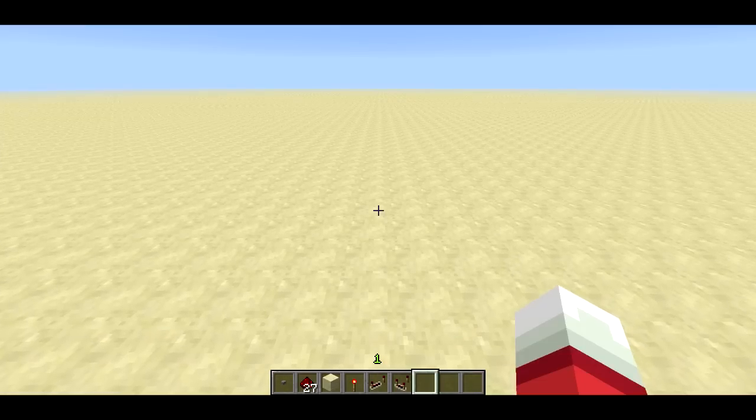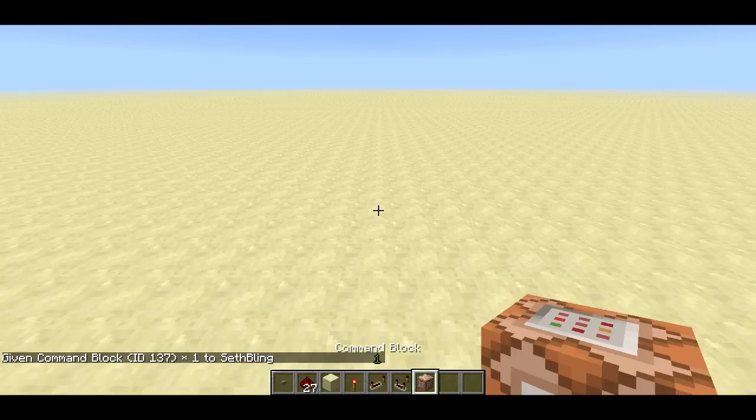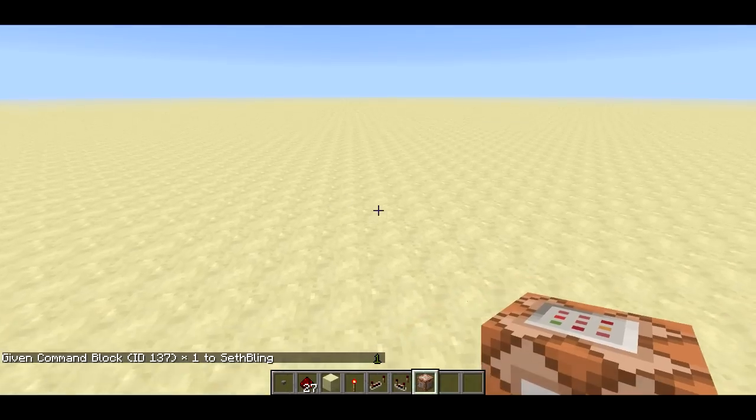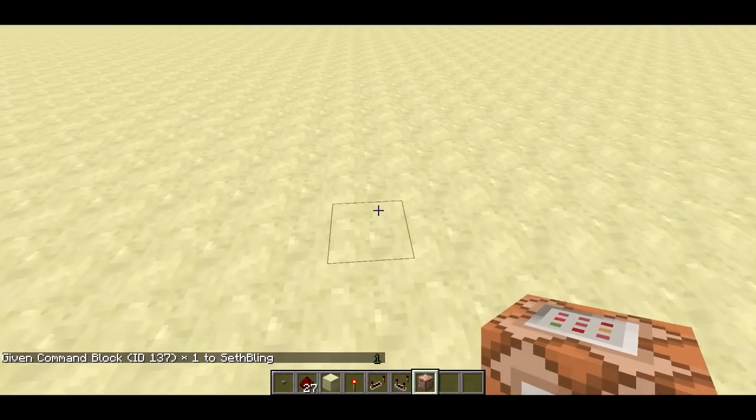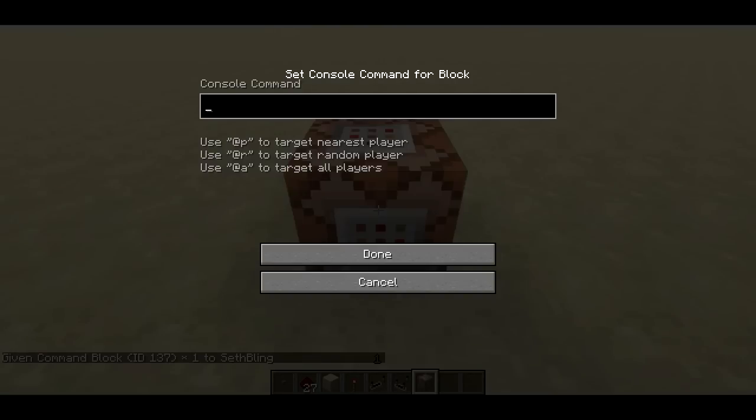The first thing you need to know about command blocks is how to get one. You have to be in creative mode and an operator on your server, or in single player with cheats enabled. You use slash give, your username, 137. 137 is the block ID for command blocks. You can place it on the ground and right-click it to see a spot for a console command.